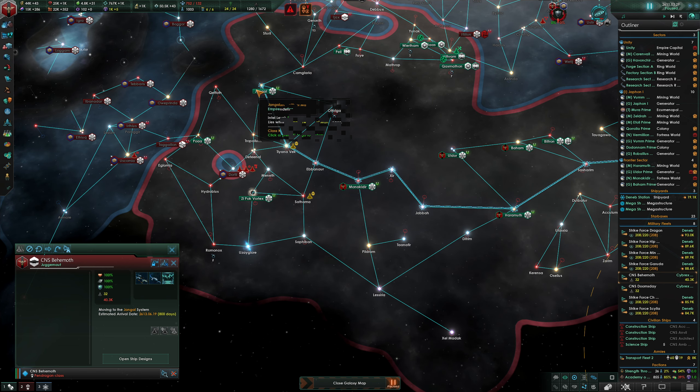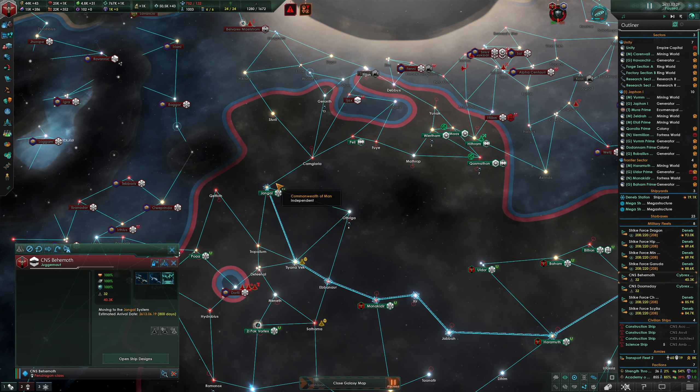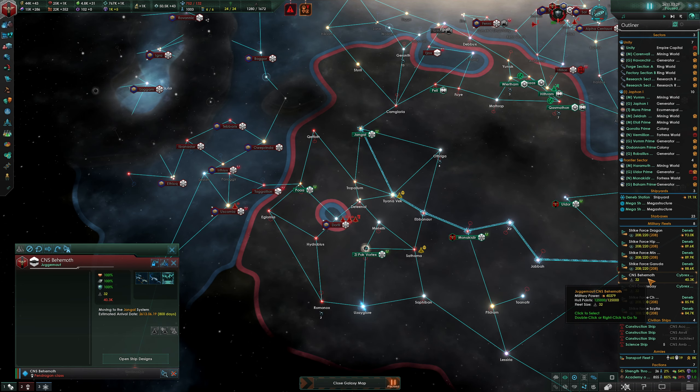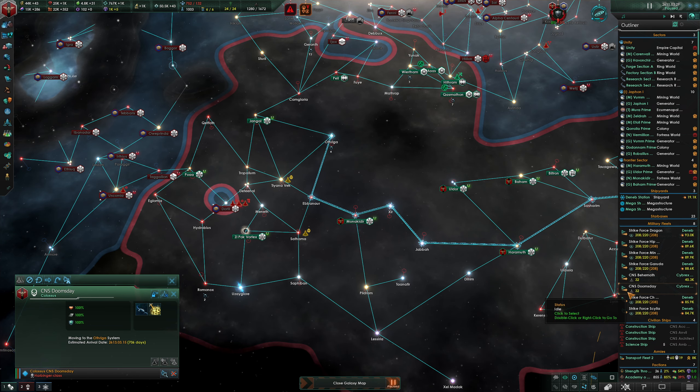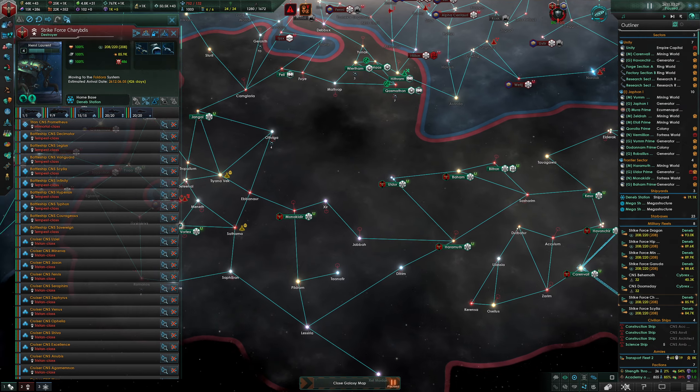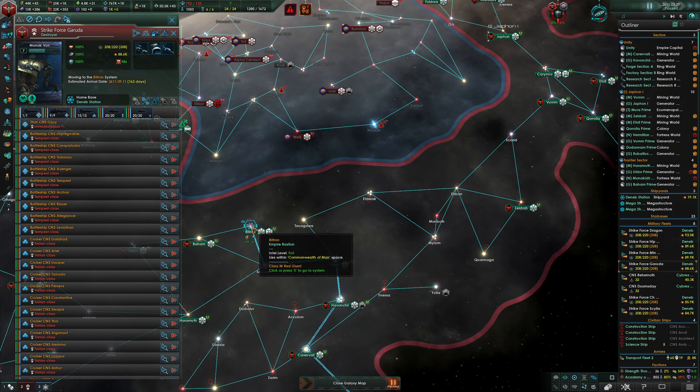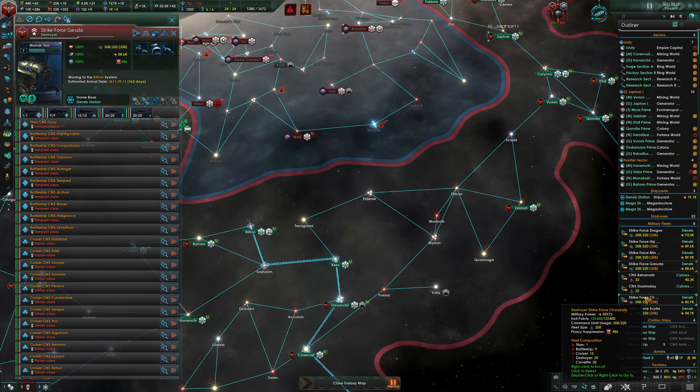With my remaining fleets I had to pick one place to leave open. I'm going to attack Jengal to force them to make a calculus - they'll run the numbers and decide to go around because another route is open. But my strategy is built on going rapidly. I'm going to force them around by defending Jengal with defense forces and CNS Behemoth, leaving an alternative avenue open. Doomsday is pre-deploying to Othriga. Garuda is coming up to defend Biltron.